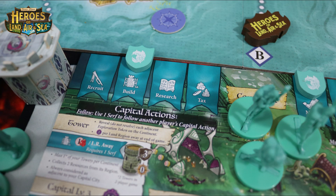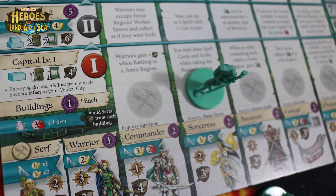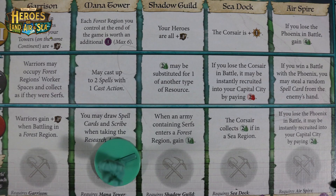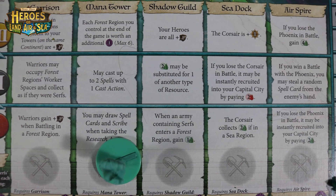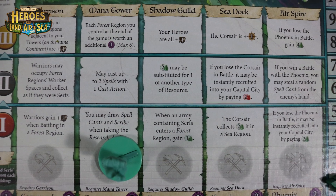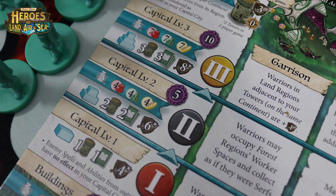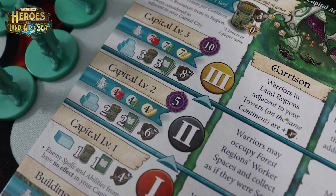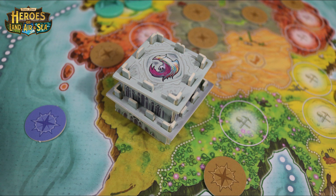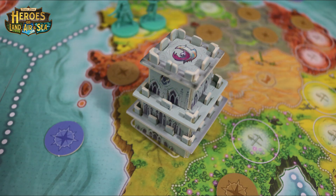The next capital action is Build, where you can build one of three different things. First, you can spend three ore and one serf to build a building on your player board. This unlocks new special abilities and allows you to use the hero or vehicle listed below. You'll also gain more special abilities with each building as your capital level increases. You can also upgrade your capital level by spending the correct resources and placing the structure on top of your capital, which unlocks improved defenses, extra spell cards in hand, and new special abilities.